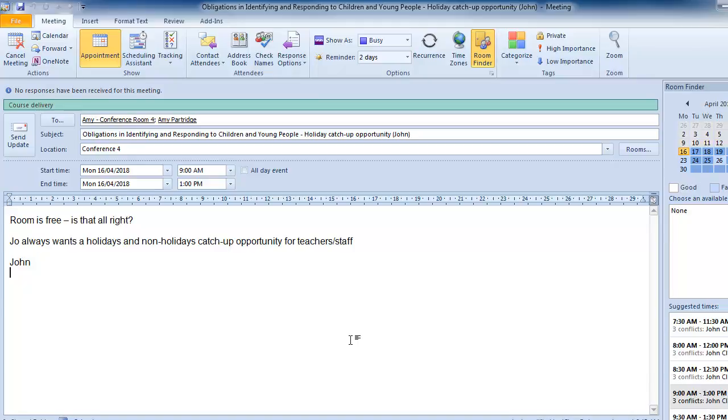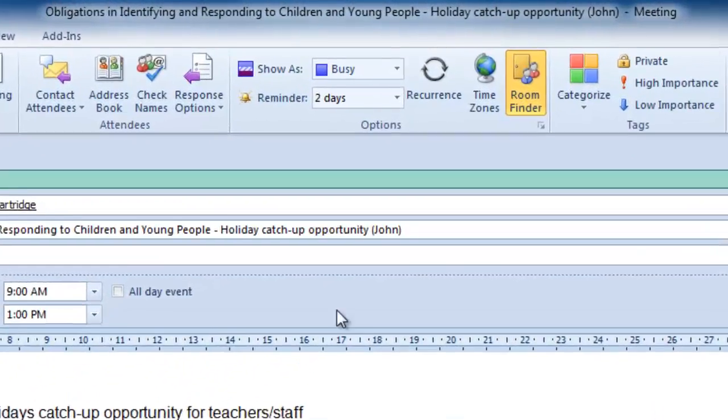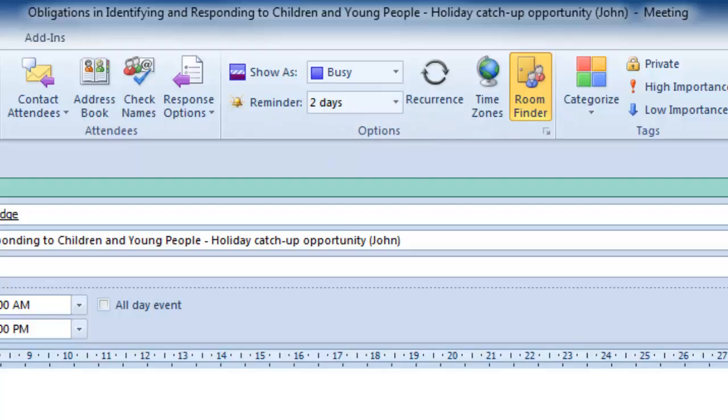I've got an appointment in my diary. Initially when I put the appointment in, I wanted a two day reminder. It's now on in about two hours time, so I want a reminder in about an hour and a half to go up to level 12.